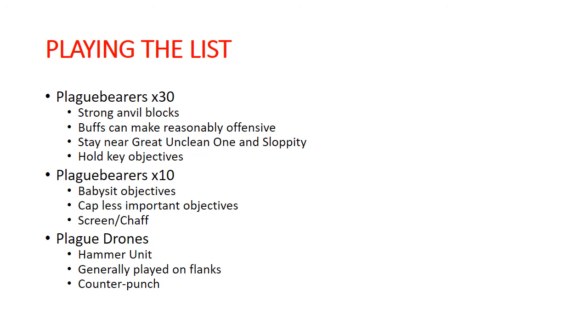That's the basics of the list and some of the general strategy. With the Endless Gift, your Great Unclean One tends to not die — which is very good for you. Try to avoid getting him into combat, but even when he does he tends to survive pretty well with the Endless Gift, and all of his other abilities tend to whittle down the opponent quickly, winning the attrition war over time.